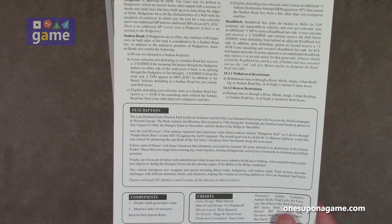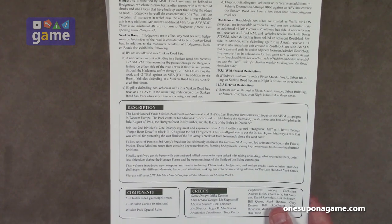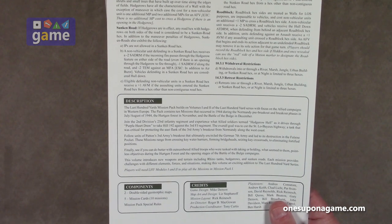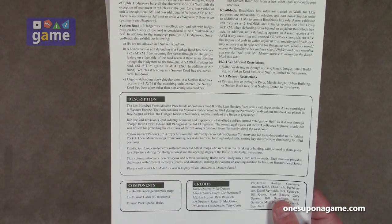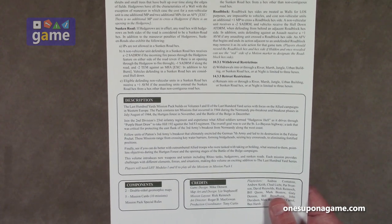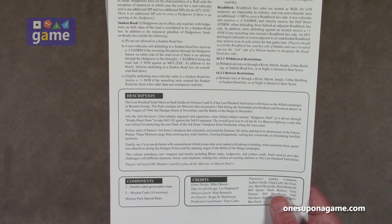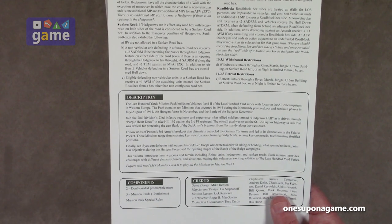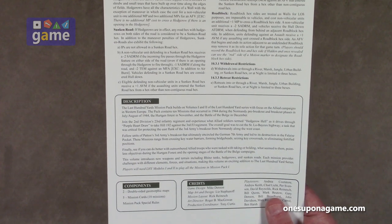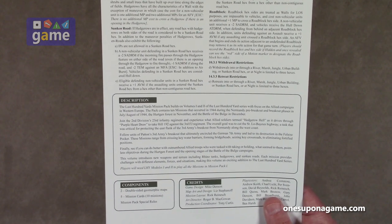Last 100 Yards Mission Pack builds on Volumes 1 and 2 of the series with a focus on the Allied Campaigns in Western Europe. The pack contains 10 missions that occurred in 1944 during the Normandy pre-breakout and breakout phases in July and August of '44, the Hurtgen Forest in November, and the Battle of the Bulge in December. Join the 2nd Division's 23rd Infantry Regiment and experience what Allied soldiers termed Hedgerow Hell as it drives through Purple Heart Draw to take Hill 192 against the 3rd FJ Regiment. The overall goal was to cut the St. Lô–Bayeux Highway, a task critical in protecting the east flank of the 3rd Army's breakout from Normandy along the west coast.